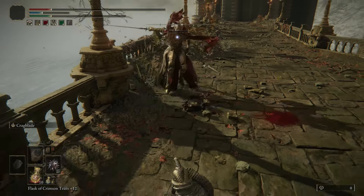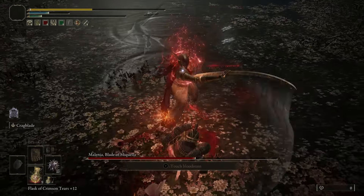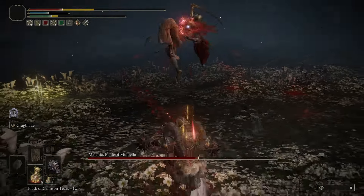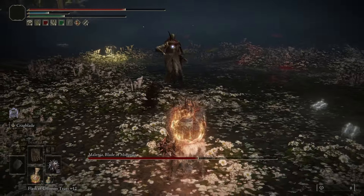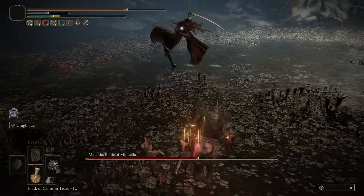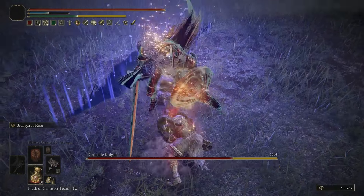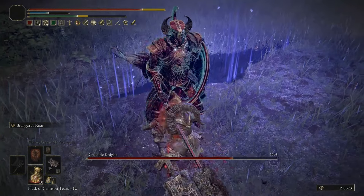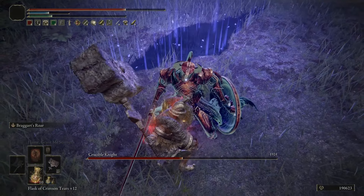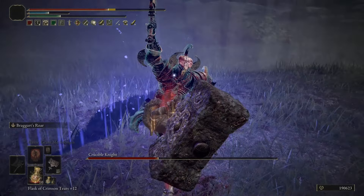We've still got all the benefits of a strength build — you've got a ton of poise so you can tank hits, and we're dealing a ton of stagger damage so you can follow up with critical hits — but your attack patterns are much faster and easier to weave in and out of enemy attacks, especially for those later bosses, compared to your typical strength weapon where you're just swinging a big stick. That's what I wanted to focus on for this build and why we're using this specific weapon plus the Crag Blade Ash of War.